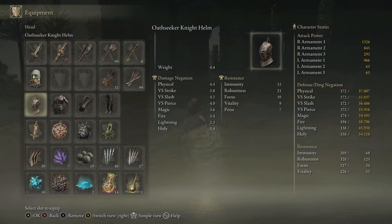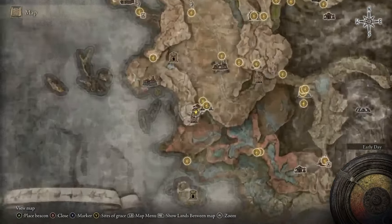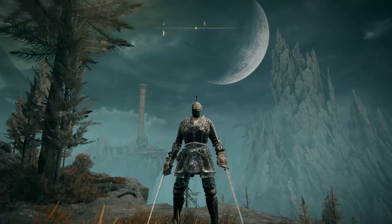These are the stats for all the pieces and the weapon. This is where it's located on the map, and this is what it looks like when fully equipped.